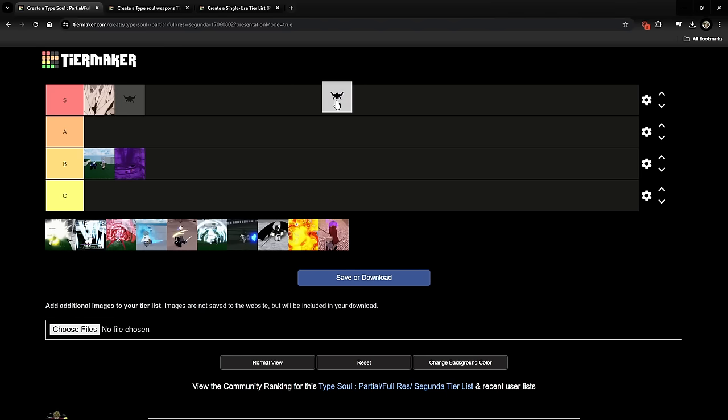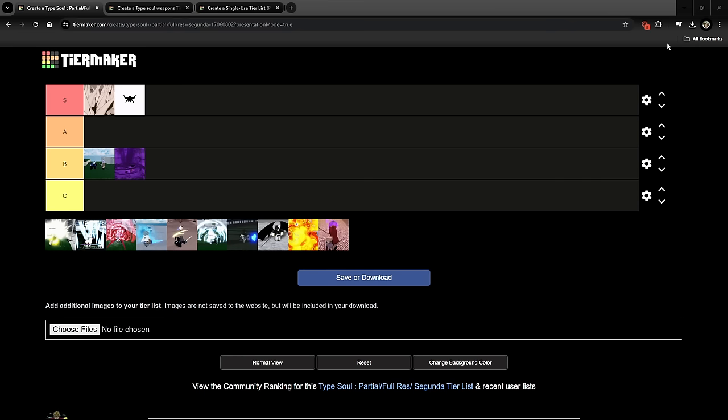Next up we have Light. I think Light is a solid low S personally. It doesn't have a segunda yet — it's gonna get it really soon, possibly today depending on when this video uploads. I put it in low S because it's really good and can be used with basically everything. A lot of people use it with Hakata for the stun. It has really good stun and pretty good damage. The true damage got nerfed pretty hard recently but the res is really overpowered — insane damage, insane stun, and blood bank with no downside.